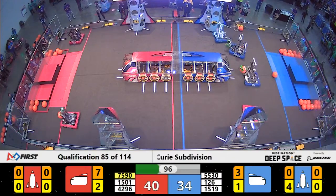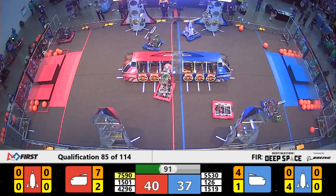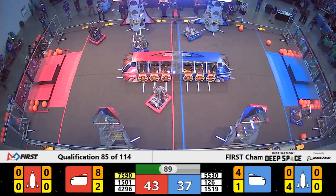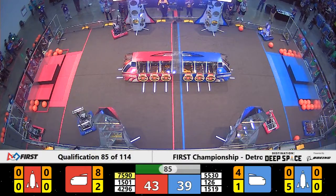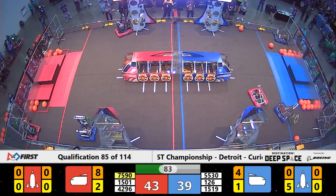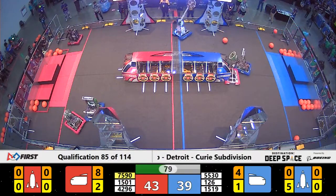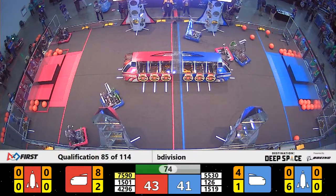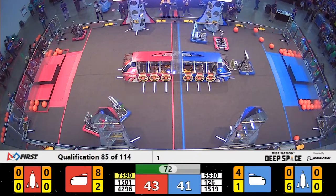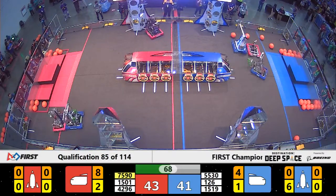They've got four of the hatch panels on and they're now headed over for a fifth. Gale Force has been working on filling up the ship for the Blue Alliance as well, even up against Bot Raiders, who are trying to stop Gale Force by playing some really heavy defense on them.